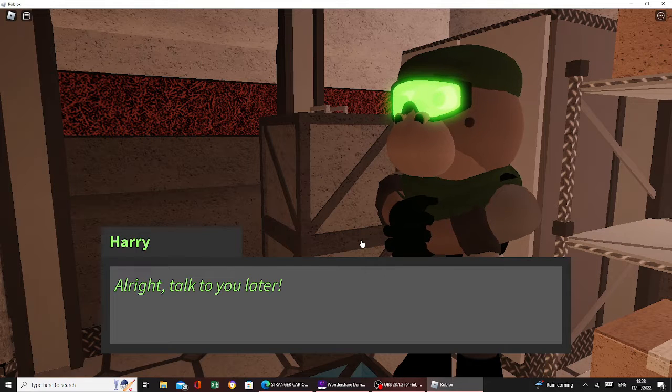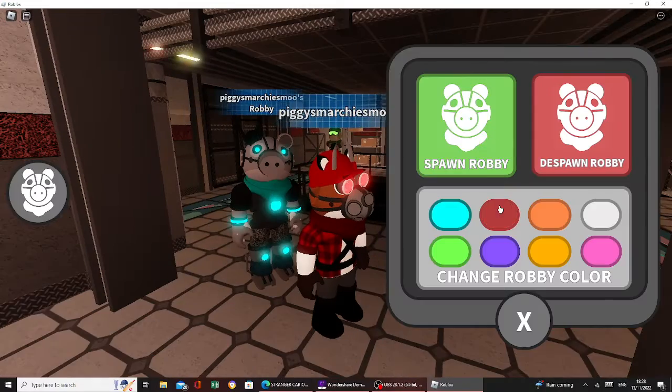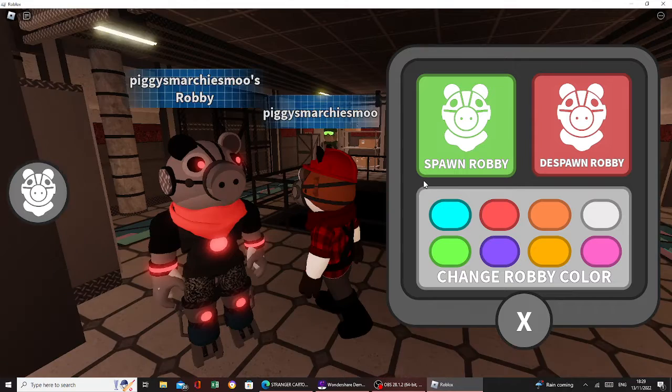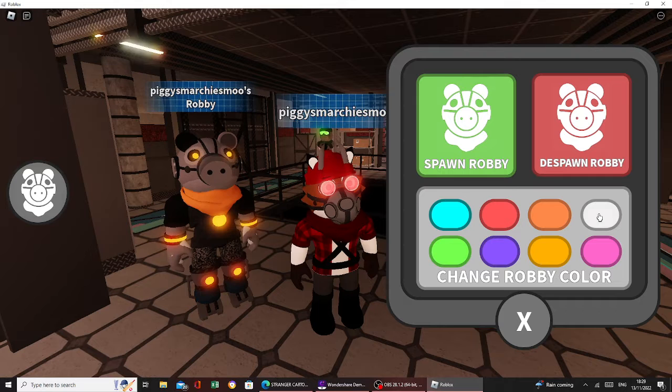All right, talk to you later. I'm gonna check out the different Robbie colors. Red — oh, he looks evil when he's red. Orange. Okay, white.